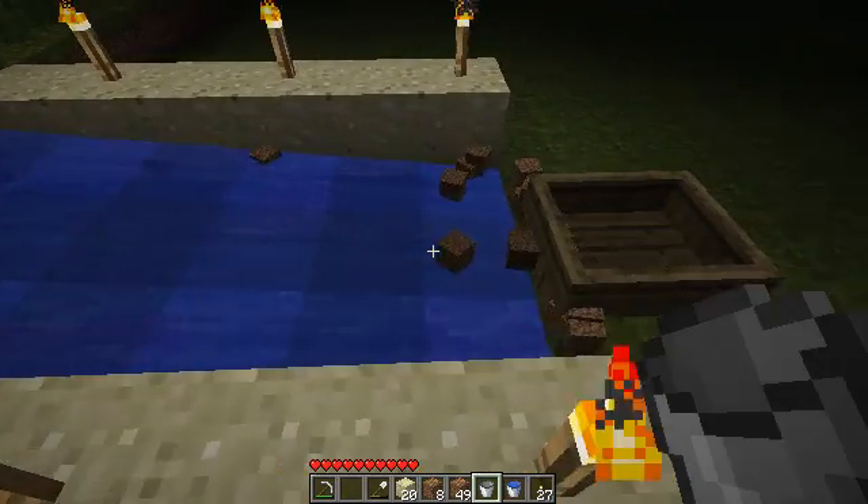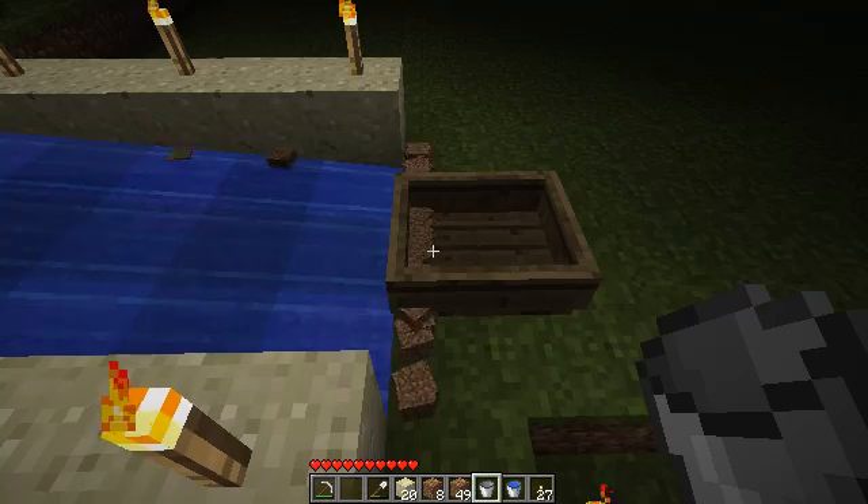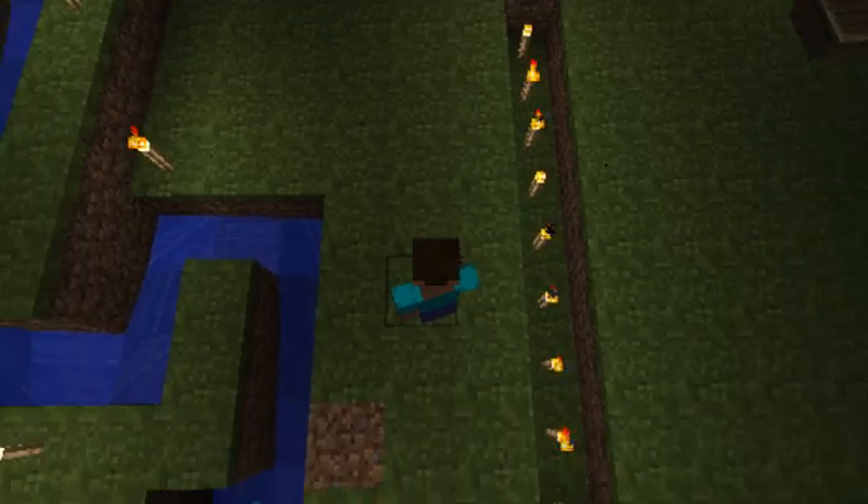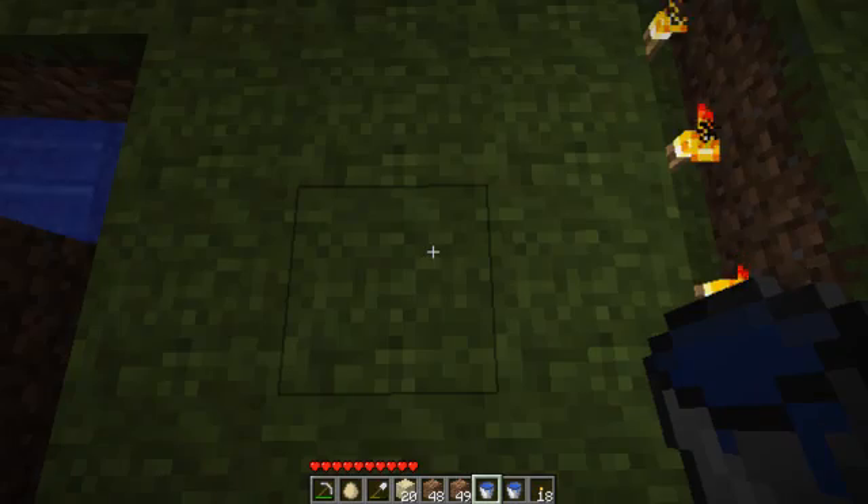But before I get too fancy, I want to discuss some things that you need to remember when working with water. The first is that water only travels 8 blocks from where it starts, unless it finds a place to flow down. This is going to matter a lot later.